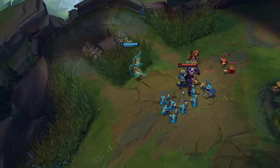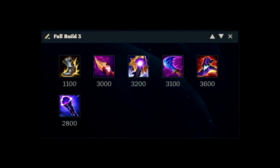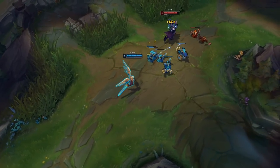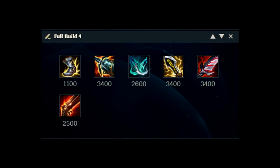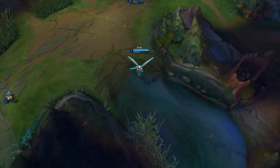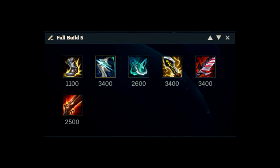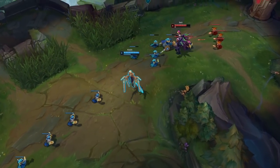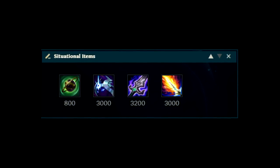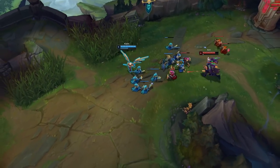If you build Rapid Fire Cannon, it allows you to fight from far away. The third build is recommended against AP team comps — Wit's End provides tons of damage and magic resistance. The fourth build is an AD version of Kayle, built in games where your entire team is AP-based. The fifth build is similar to the fourth but includes Galeforce, usually picked against enemy team comps with a large amount of mobility. There are also a few situational items, but those are only used in specific games and are almost never needed.